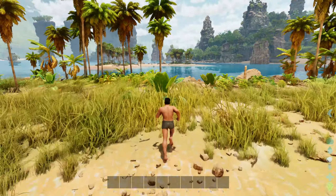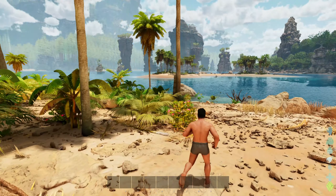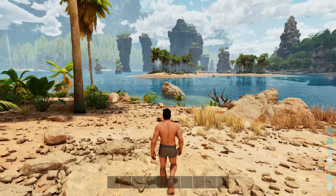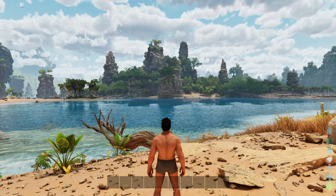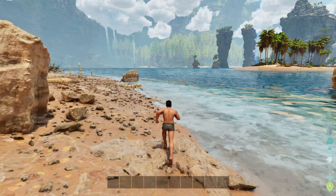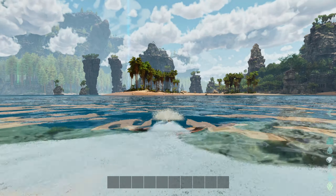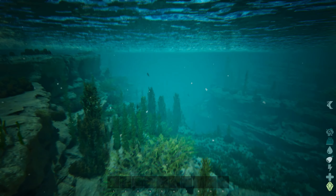Oh look at that little island over there! Maybe getting a flyer would be a smart idea first, then at least I can get some stuff. Oh, look at that — some structures and stuff! You know what, it's the first episode, so if I don't make any progress in this video it's fine. Okay, let's look. That's quite deep — definitely a place for megalodons to spawn, I would say.